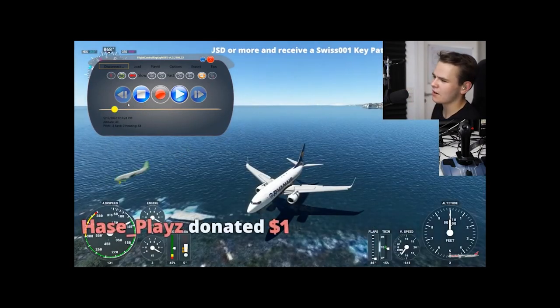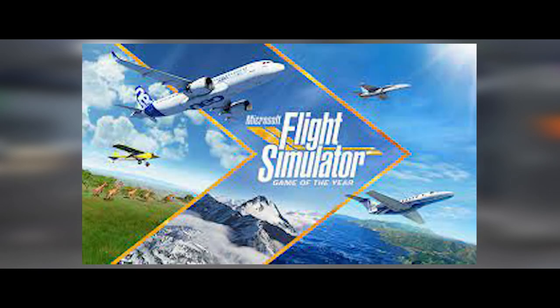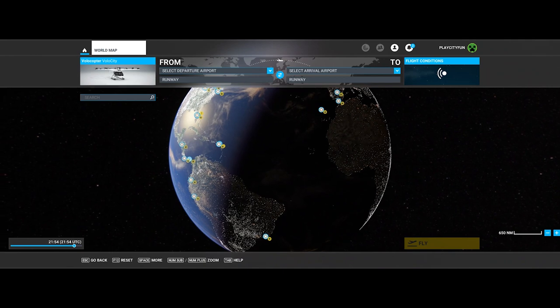A quick little landing right there on a short airport runway — that was good. Hello everyone and welcome back to a brand new video! Today I am in Microsoft Flight Simulator 2020 and I'm here to see if I can land a propeller plane for the second time. I'm going to take off from Heathrow and land in Gatwick, so let's get right into it.